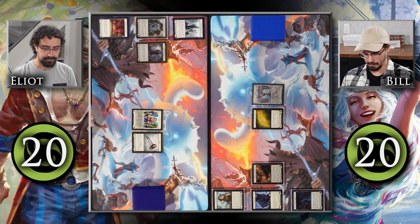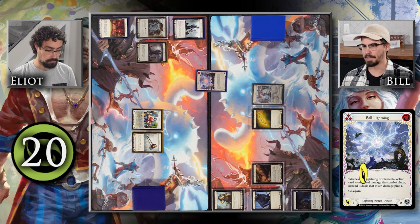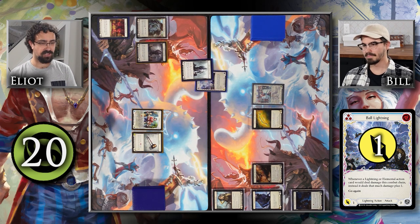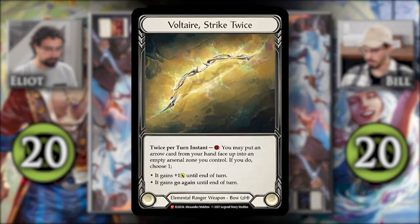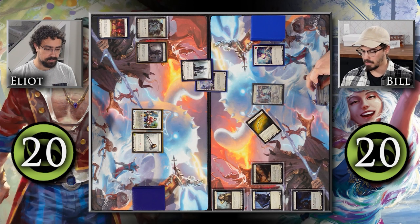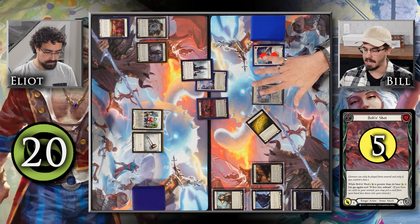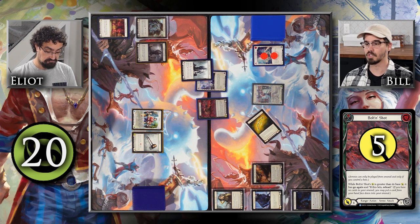I'm going to start things off pretty crazy. I'm going to attack you with this Ball Lightning for 1 — so I'm going to throw my Helm of Aizen's Peak in front of it. I'm going to activate my Voltaire Strike twice: I'll pitch this Weave Lightning and put this Bolton Shot into my Arsenal face up, give it plus 1 with Voltaire's ability, and fire it at you for free. I will attack you for 5 — it is not a lightning or elemental attack action, so it doesn't get any buffs from Voltaire, but it is for 5 with go again, and if it hits I get to reload.